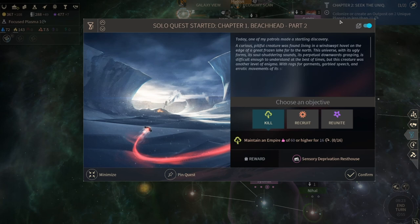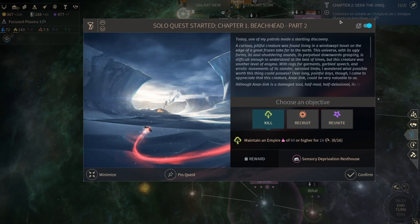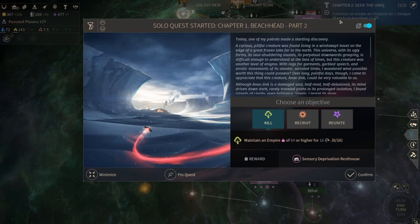'Did we build a stronghold from which to conquer the galaxy or a prison to entrap ourselves?' Today one of my patrols made a startling discovery - a curious, pitiful creature was found living in a windswept hovel on the edge of a great frozen lake far to the north. This universe with its ugly forms, its soul-shuddering sounds, its perpetual downward grasping, is difficult enough to understand at the best of times. But this creature was on another level - an enigma with rags of garment, garbled speech, and erratic movements of its slender serrated limbs.